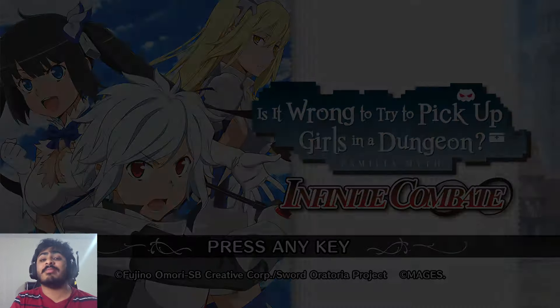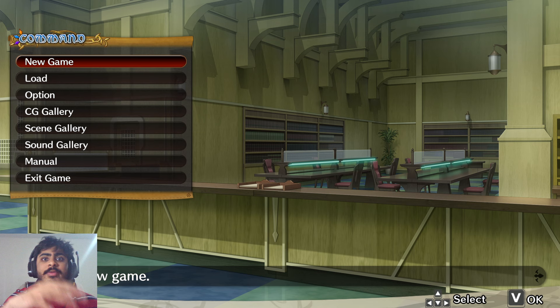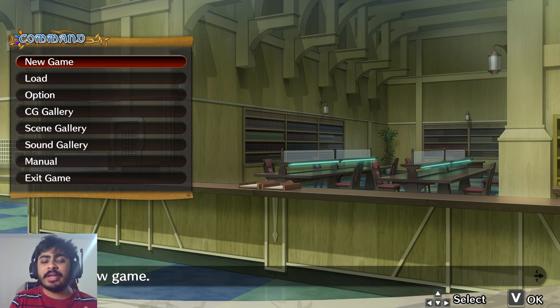This game came out back in 2018 or 2019 for Japan, and was then released for global regions in 2020-2021 for PC, PS4, and Nintendo Switch. As you could see from the copyright at the title screen — Sword Oratoria project and Fujino Omori — this game came out before DanMachi Season 2 was even announced. So this game is old, and its gameplay is very interesting.